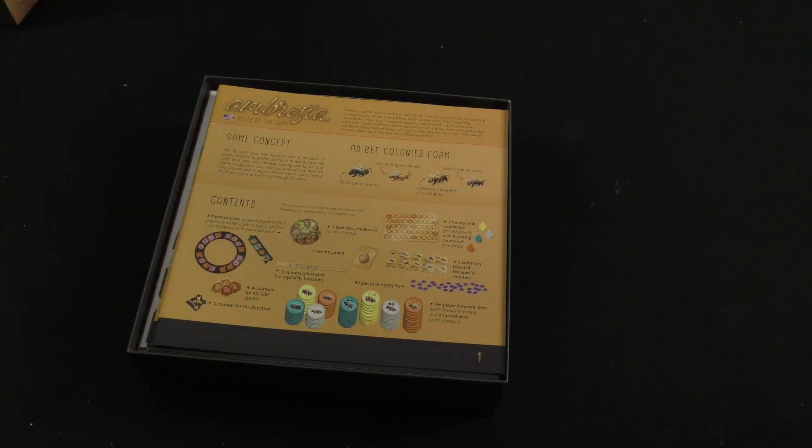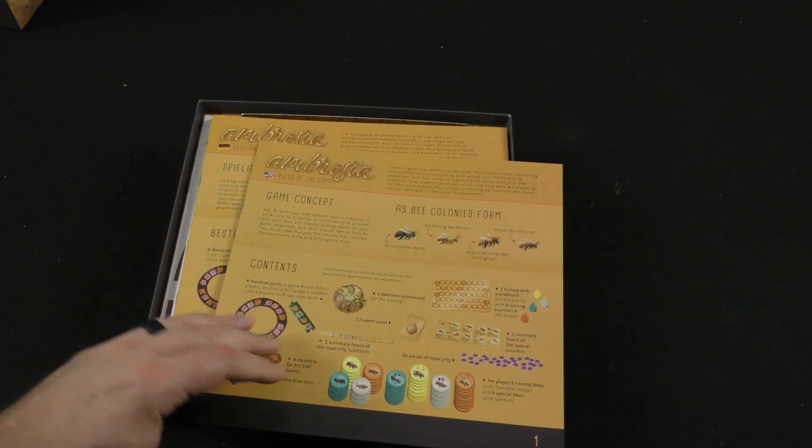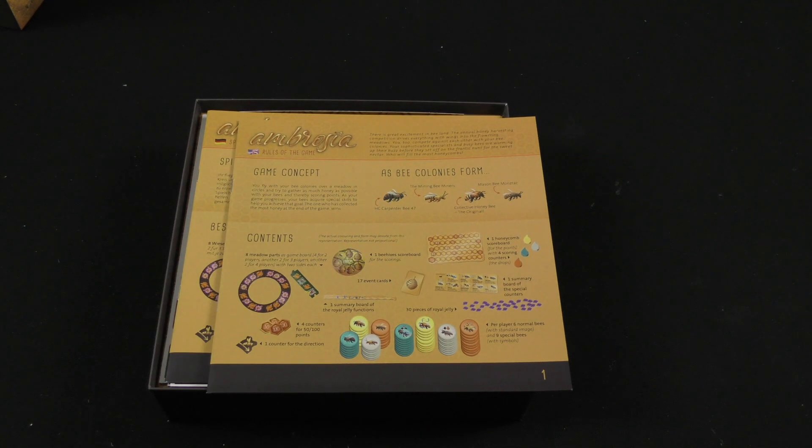Let's take a look inside the box and see if we can get an idea of what else is going on. Here's the rulebook. The game concept: you fly with your bee colonies over a meadow in circles and try to gather as much honey as possible with your bees and thereby scoring points. As your game progresses, your bees acquire special skills to help you achieve that goal. The one who has collected the most honey at the end of the game wins.